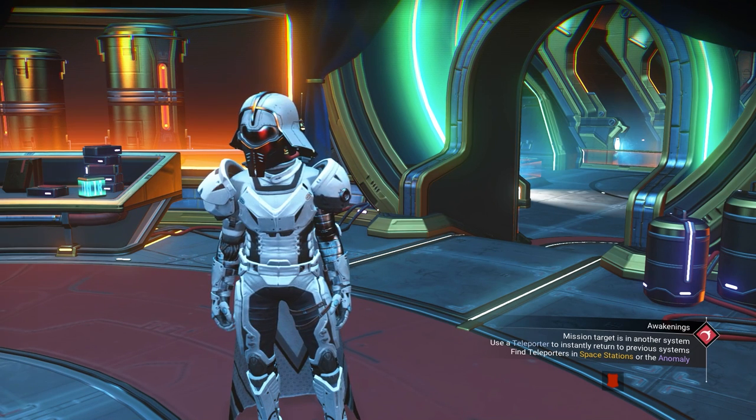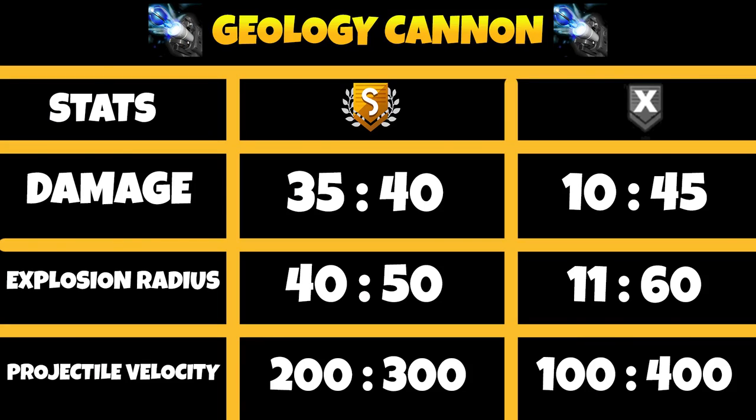The next is the Geology Cannon. Damage is 2 to 3 for S class and 1 to 3 for illegal. Secondary damage is 35 to 40 for S class and 10 to 45 for illegal. Explosion radius is 40 to 50 for S class and 11 to 60 for illegal. Velocity is 200 to 300 for S class and 100 to 400 for illegal.